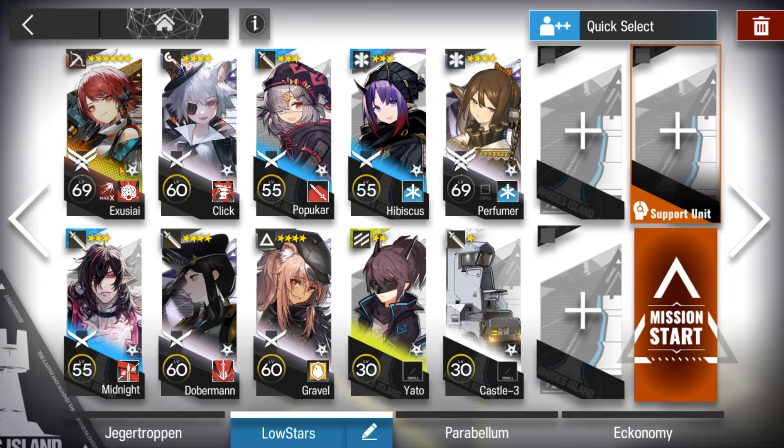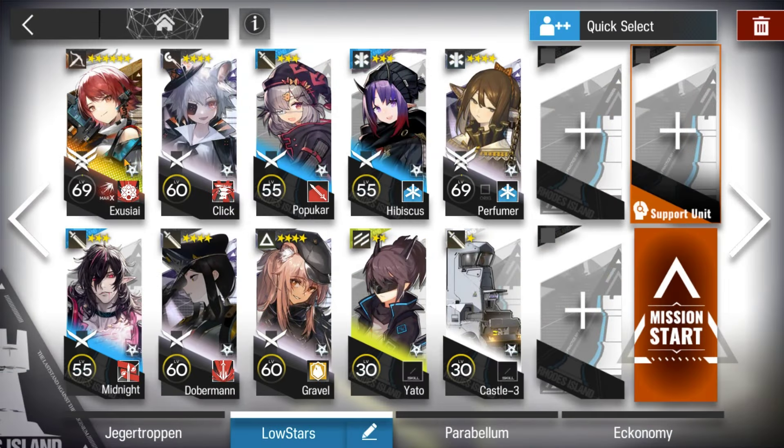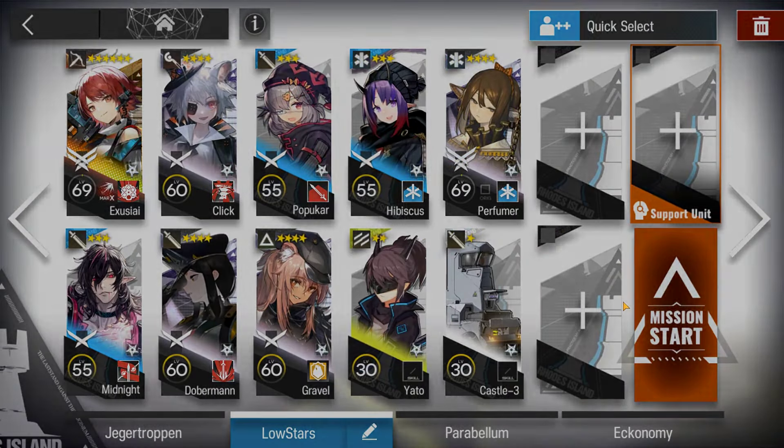Here's the squad composition: Exia S3, M3. Module 3 is optional. Bring operators who ignore the deployment limit — the more, the better. Bring one AoE medic; E2 is not required.